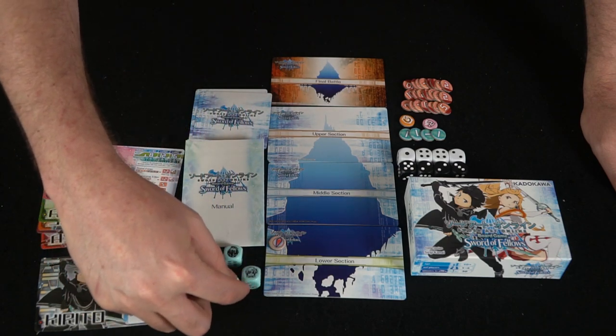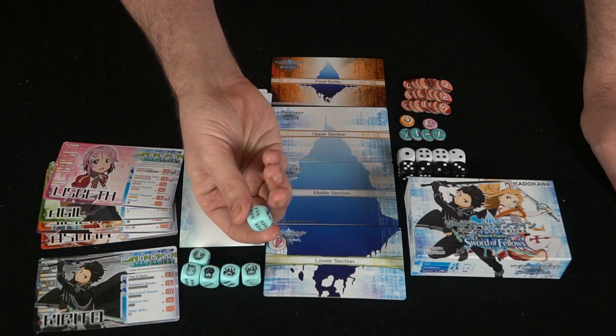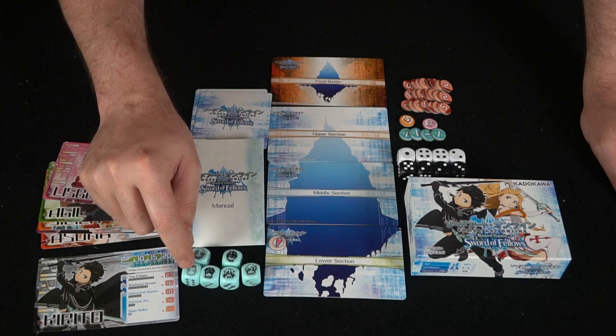There's Klein's die. So they all have their own unique die, and on their die they have unique different rolls — so there'd be Kirito's, which is twos or sixes, and then of course their character die being a wild that they roll onto their board.